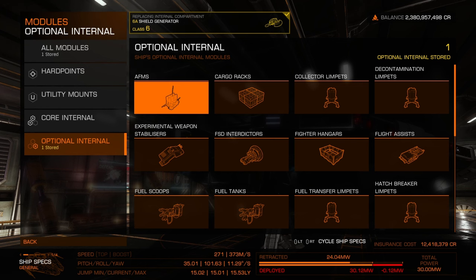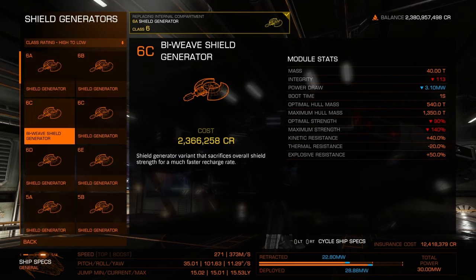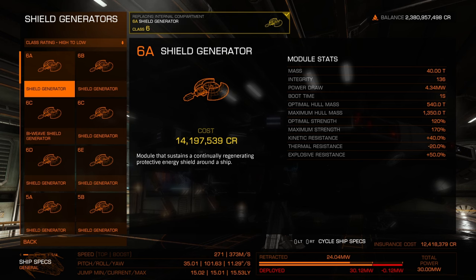Looking at other types of shield generators, there are biweave ones as well. Biweave recharges faster and uses a little less power. I do like biweave shields. However, the biweave does sacrifice overall shield strength for a much faster recharge. My current standard shield generator has an optimal strength at 120%, while the biweave drops about 90% of that. They maintain the same resistances — 40% kinetic, minus 20% thermal, explosive at 50%. The power draw difference between the standard and biweave is dramatic.